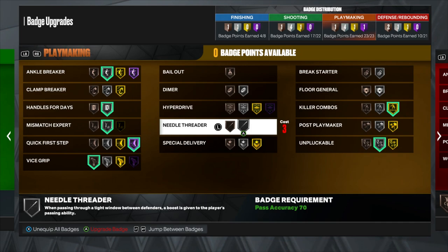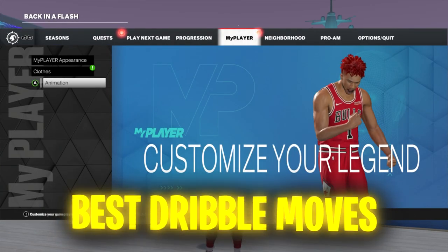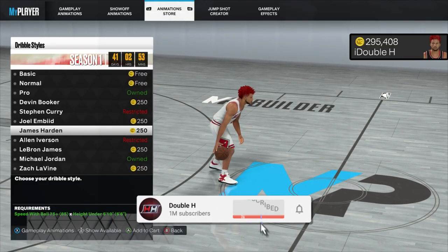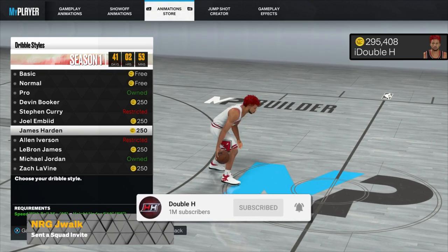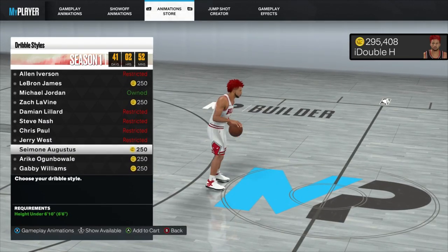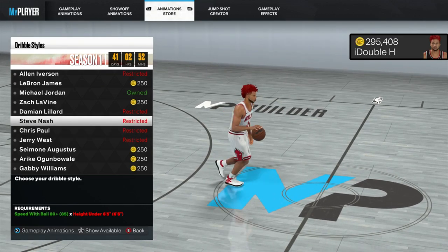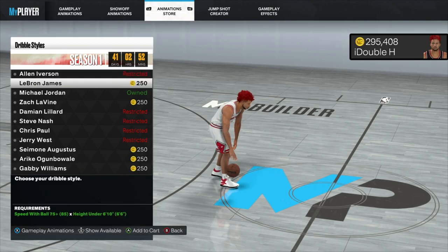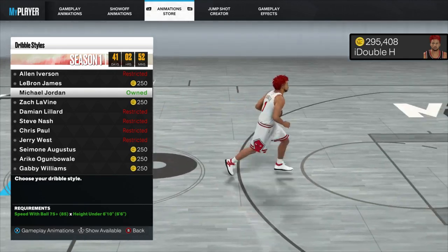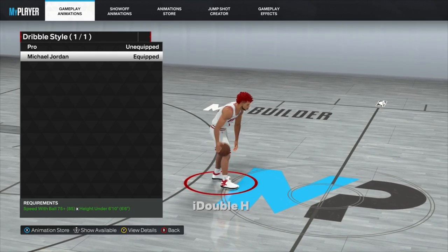Now let's show you guys the best dribble moves in NBA 2K23 for current gen and next gen. When it comes to dribble style, depending on your build you might unlock different dribble moves. The two best dribble styles: Chris Paul is very good if you're 6'5 or under. If you're above 6'5, Michael Jordan is the best dribble style in the game — that is the one I use and it is 100% my favorite.